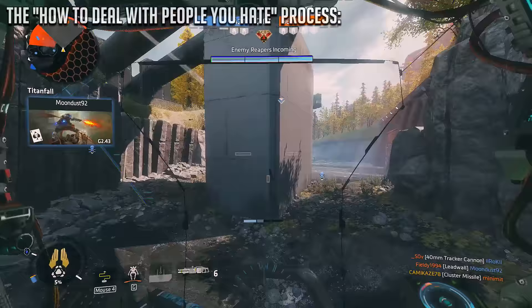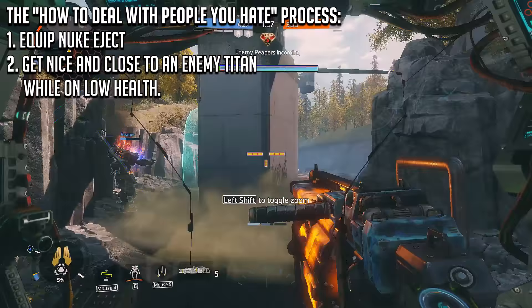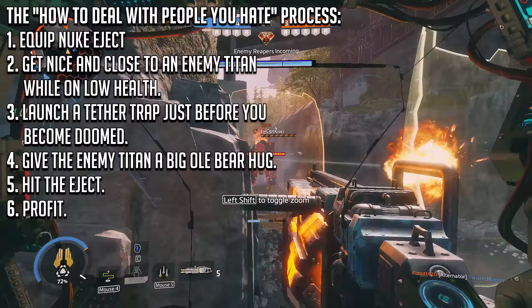Allow me to break down a six-step process of how to have fun with the Tether Traps if you're going against someone you really don't like. Step one: equip Nuke Eject. Step two: get nice and close to an enemy Titan while on low health. Step three: launch Tether Trap just before you become doomed. Step four: give the enemy Titan a good old bear hug. Step five: hit eject. Step six: profit as your Northstar becomes a ticking nuclear time bomb.